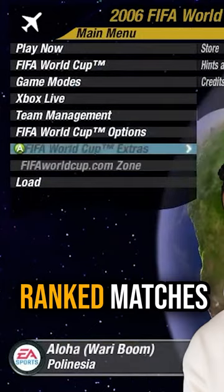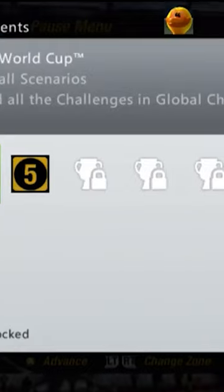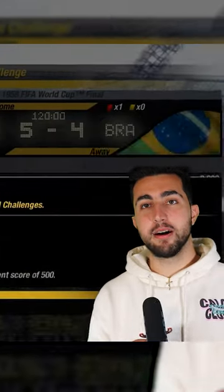Online modes had ranked and unranked matches, leaderboards, and a global challenge mode where you could play through over 40 historical World Cup scenarios to explore alternate outcomes for each one.